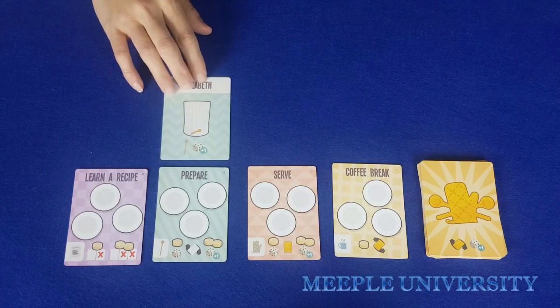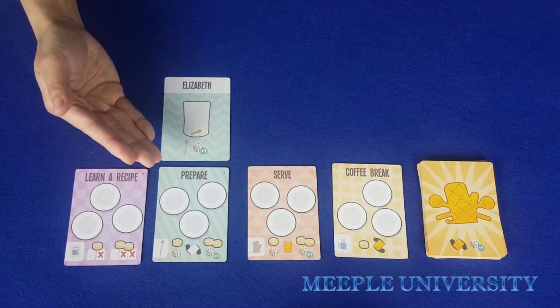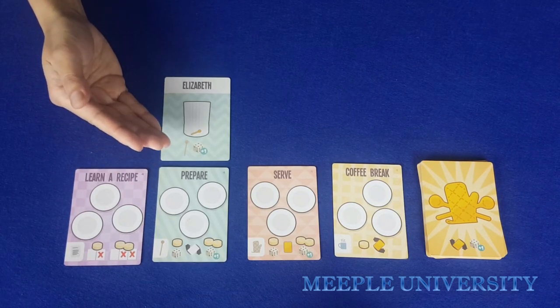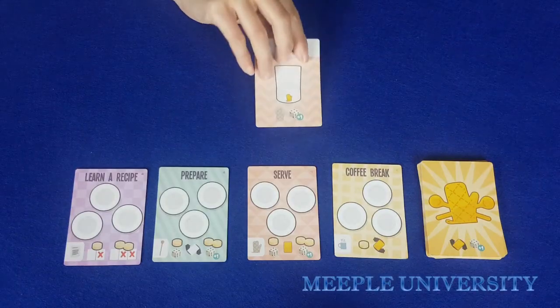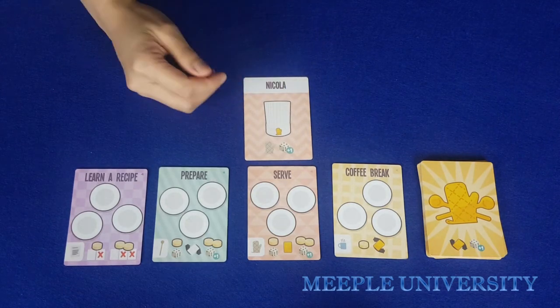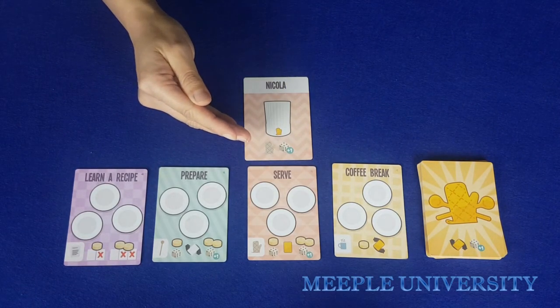The second baker card: when taking the prepare action, the player adds one to the die roll. If the player rolls a one, the player still fails. The third baker card: when taking the serve action, that player adds one to the die roll. If the player rolls a one, the player still fails.